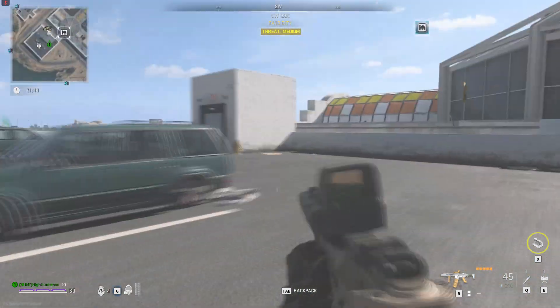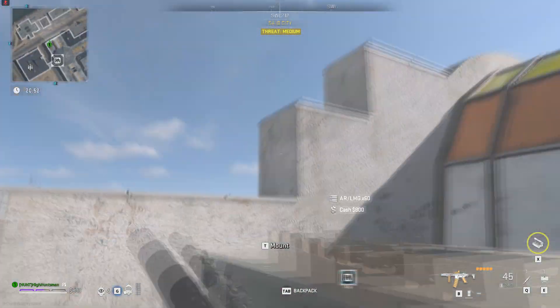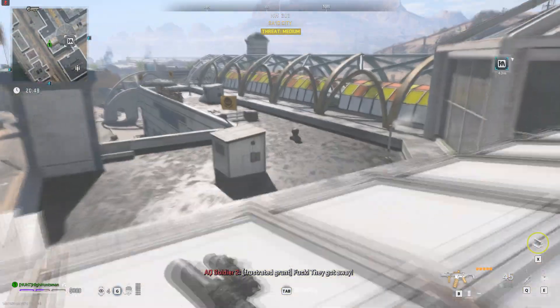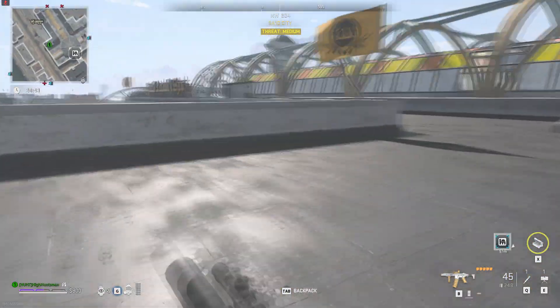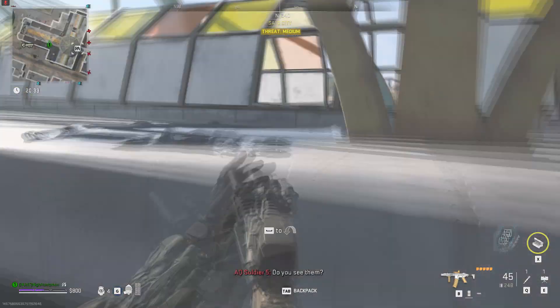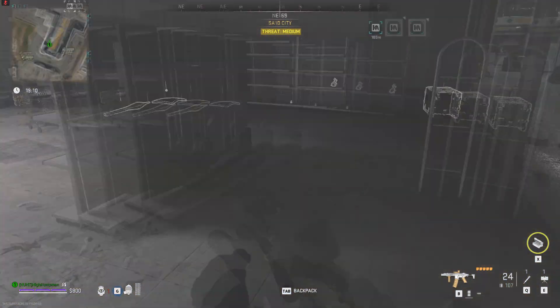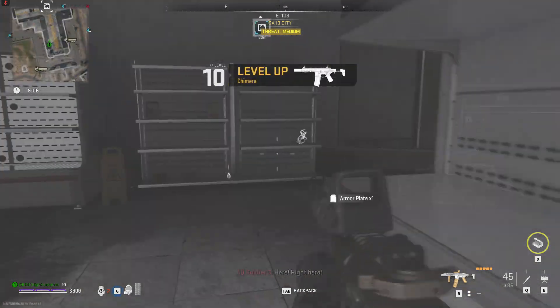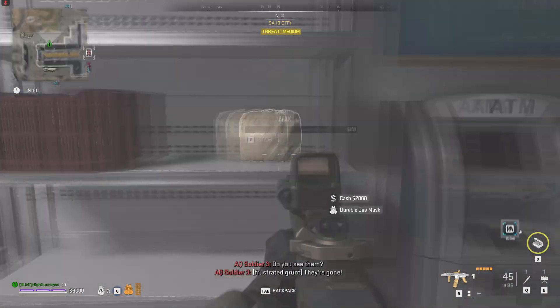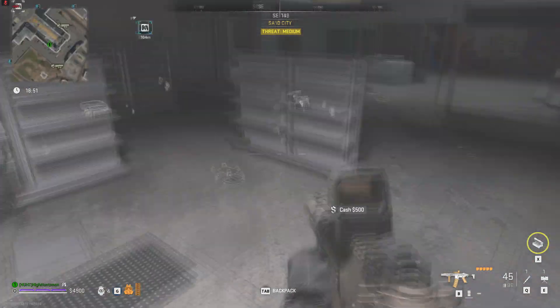There's a secret way to enter this mall without using a key. You just have to go to the parking area and cross over to the mall, climb up to the rooftop, then climb up these walls to the upper rooftop. There are two ways to enter: either use the staircase where you have to defuse the bomb, or go to the roof where there's an opening. Clear all the guards and then you can parachute down.